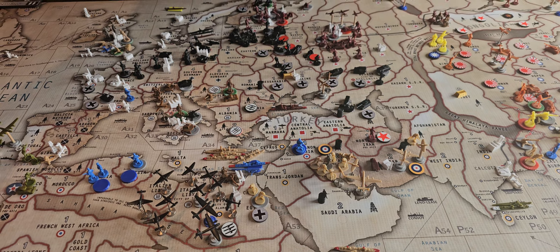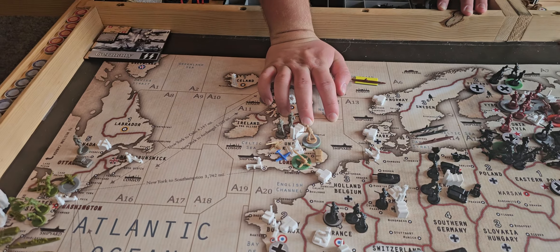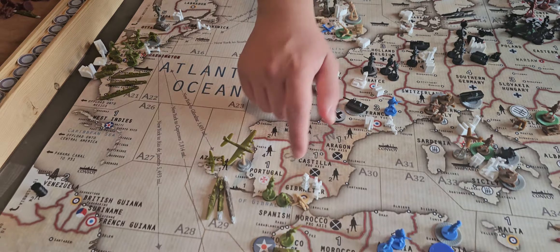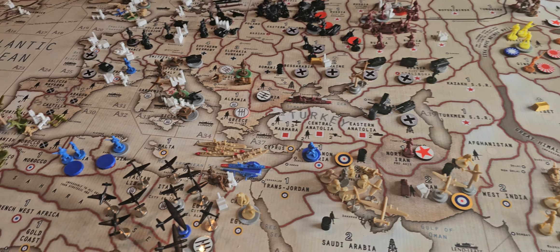Disposition: In the United Kingdom, I have five infantry, five AAA, and then a mechanized with a French fighter and two UK infantry. Gibraltar — the UK has one AAA with two American infantry, an American fighter, and an American bomber. In C-Zone 36, I have a battleship, two cruisers, and two transports. In Egypt, I have three infantry. In Iraq, I have five infantry, two fighters, an artillery, and a bomber.